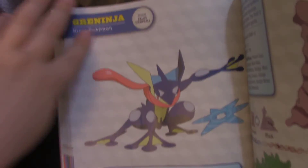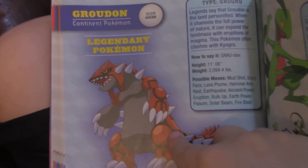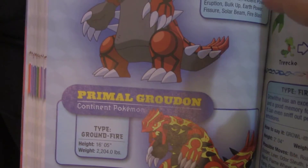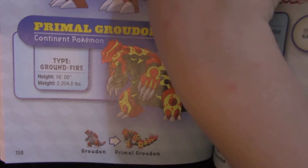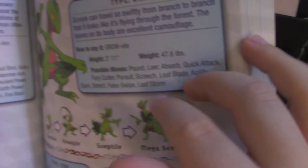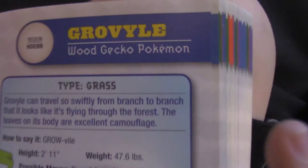Greninja — Water and Dark. And this is also one of my favorite Pokémon. What's that? Grovyle and Grimer. Groudon — he's my fourth favorite Pokémon, I really like him. What about this guy? Primal Groudon. I like Primal Groudon because he's Ground and Fire, but regular Groudon is only Ground.